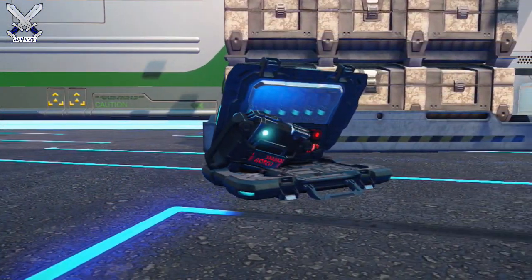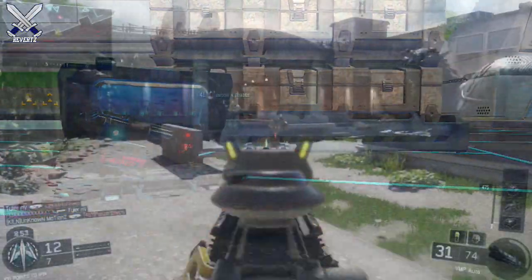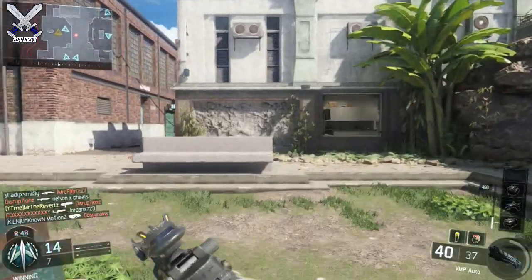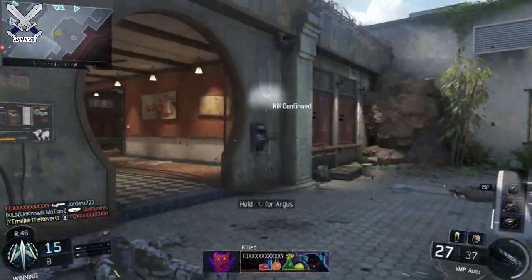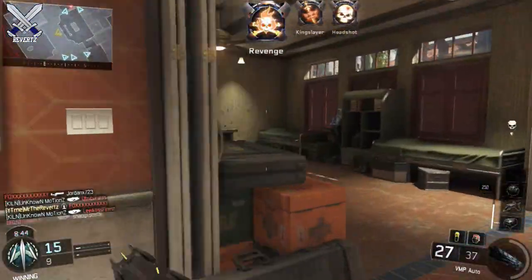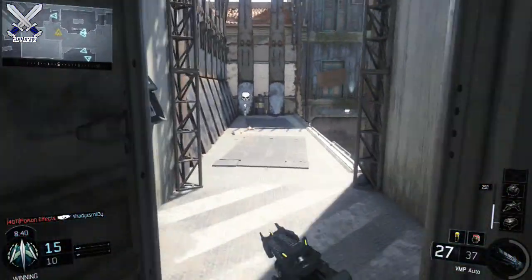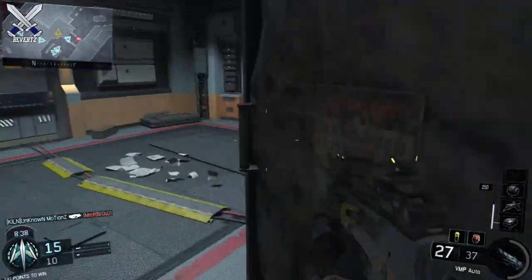As you can see in the gameplay, the C4 is actually very well hidden. But if they do happen to see it with Engineer, and if they do decide to shoot it, you're still gonna know that someone has done that — you're gonna get the notification obviously. So I definitely recommend in S&D, use the C4. I've started to use it more than grenades, and in my own opinion I think you're gonna get more use out of the C4 than any of the lethals in Black Ops 3.